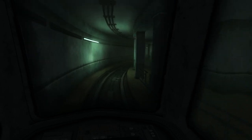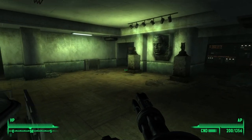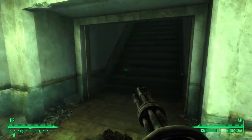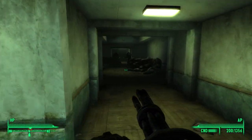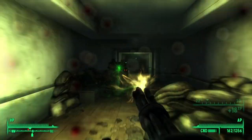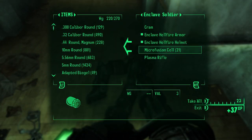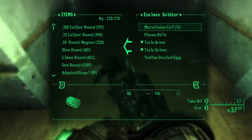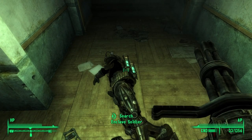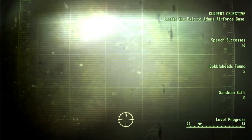They're getting wrecked. Keep using the minigun. Where the heck am I going? Assume it's not that way — up here? They're pretty resistant, I forgot that. Yeah, that power armor — or Tesla armor — is actually pretty good. How's my plasma rifle looking? Might go back to using that. Adams Air Force Base, there we go.